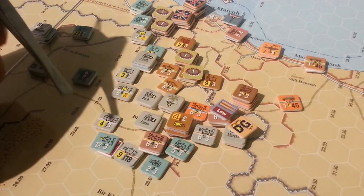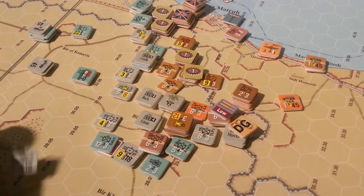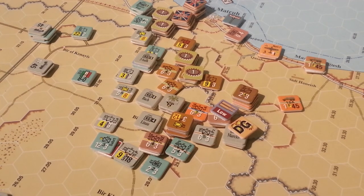The Germans are almost flat out of supply — we're in dire straits here at the moment. There's probably going to be a pause in play for the Axis player and they'll need to pull some supply together. That attack by Rommel will also cost a year as well, which makes it an expensive diversionary or spoiling attack.